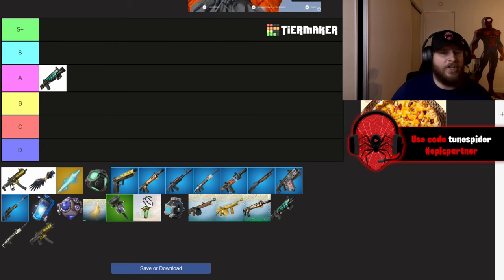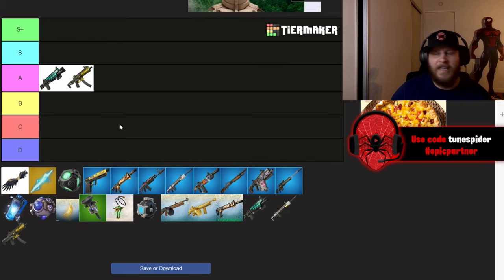The Harbinger SMG I'm also putting in A. Keep in mind these are not the mythic versions, these are the base versions. It shoots really fast — it has a fast fire rate for an SMG — it just doesn't hit that hard.